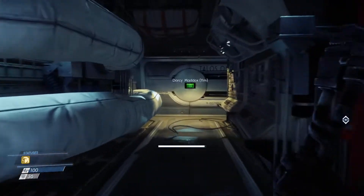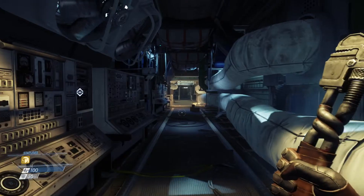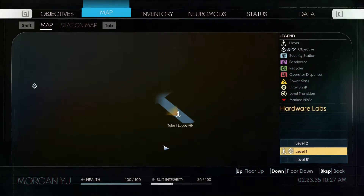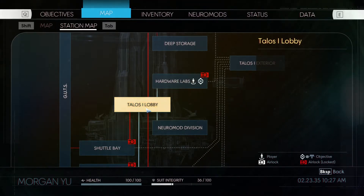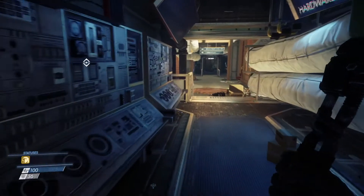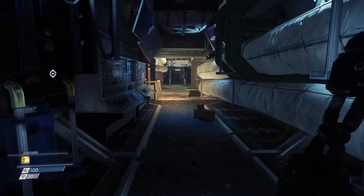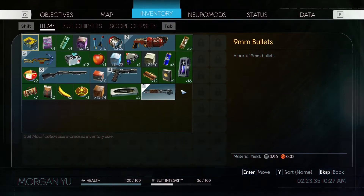The game looks pretty nice. It has different areas to load up — if you hit a button it does a loading screen to load that area of the map. You explore sections of the map, there's a station world map. There is sneaking in this game, and you've got health and armor, and inventory management — your inventory gets full really fast.